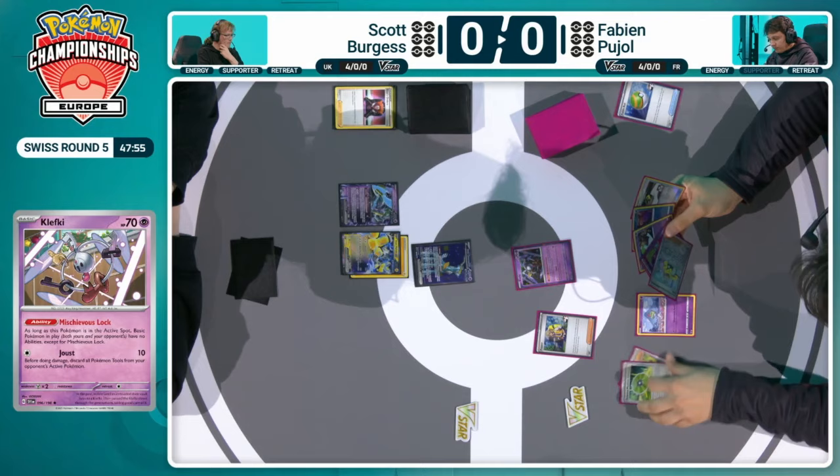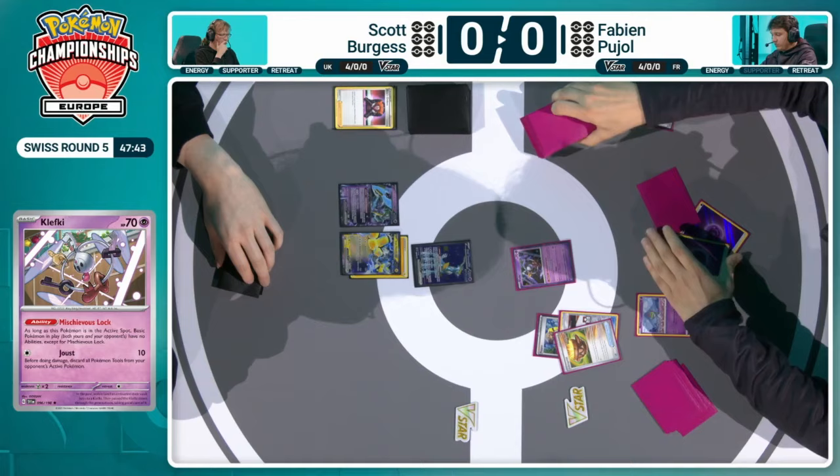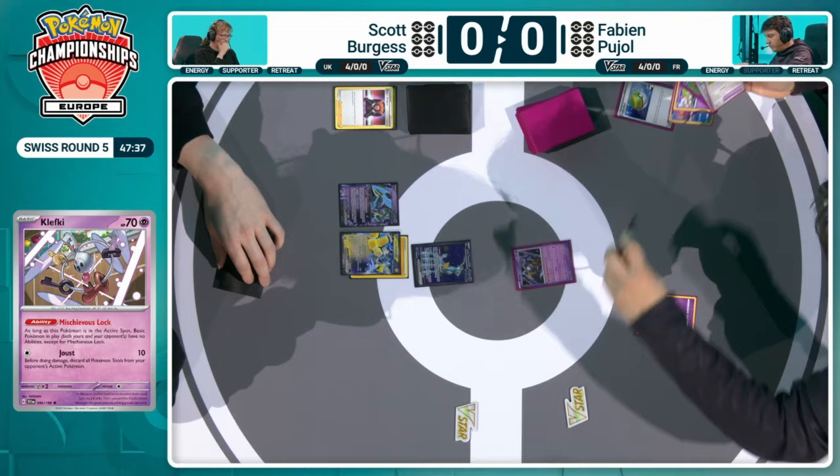With Fluttermane in the active spot, there's an opportunity to slow down the abilities of the opponent's active Pokemon as well. Then it's just utilizing those TM Evolution cards and maybe start building up your board whilst gaining additional turns where you can. That's the whole plan with the Klefki — gain a few additional turns, and if you can, you're in a very strong spot to trade well into the Iron Hands. Iron Hands are going to take two prizes every turn, and if you're knocking them back out, you'll be doing the same thing.